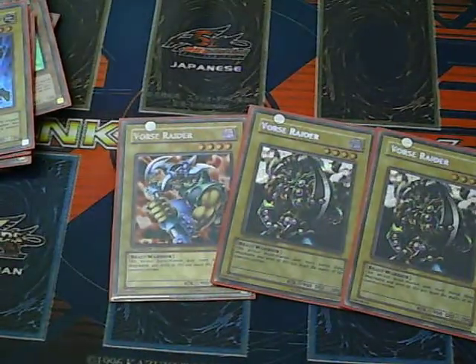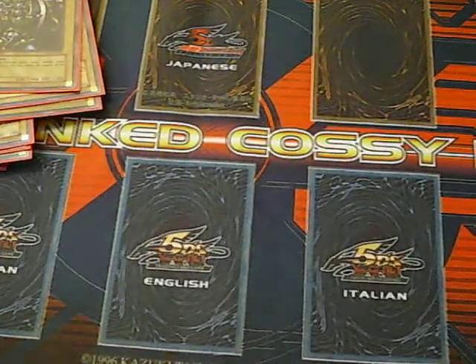Triple Force Raider. You can run Nin Ken Dog as well, so you can go into Lightning to Joy.